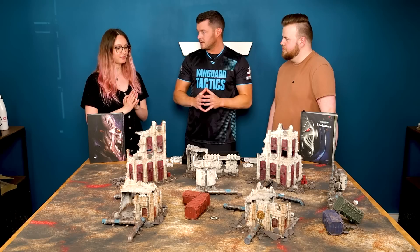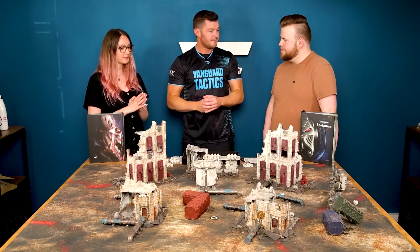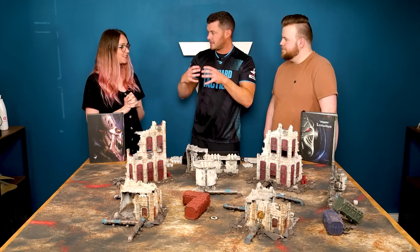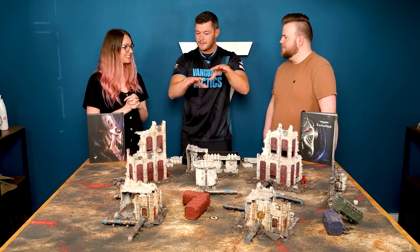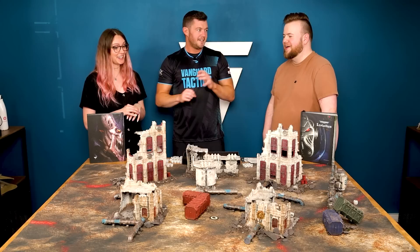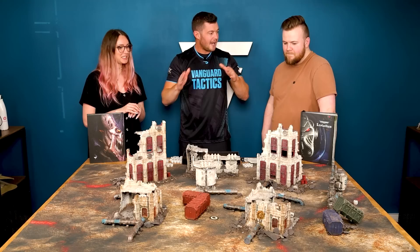Deployment is really simple. You've got a series of what we call models and units. A model is a single individual miniature that will come on typically an oval base. A unit is typically comprised of loads of models of the same type — they've basically formed a little gang, and they'll move around the table together. But some of the bigger things, like the bigger dreadnoughts or your Screamer Killer — although they are a model, they're a unit by themselves. They don't need any friends.